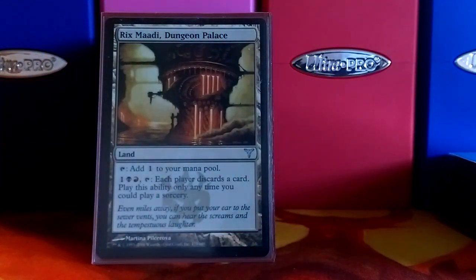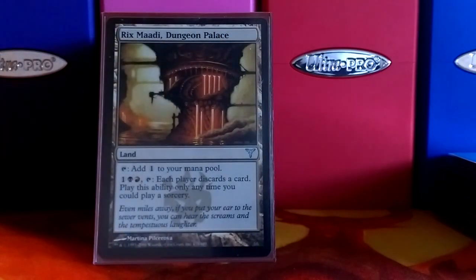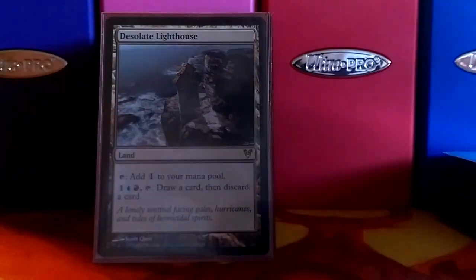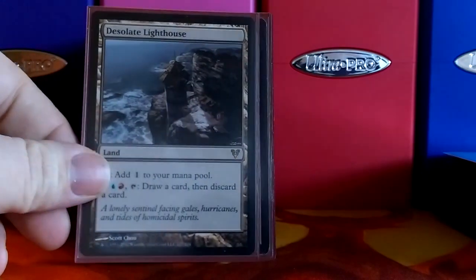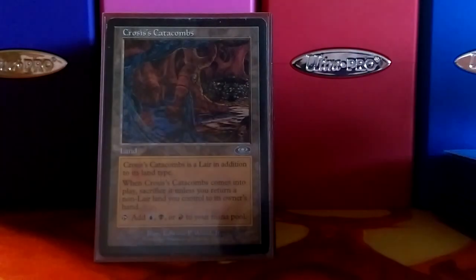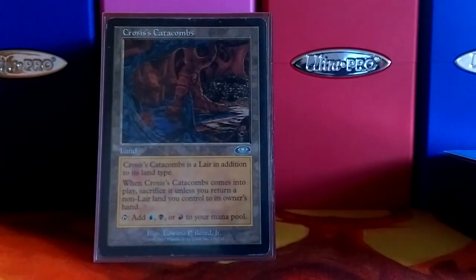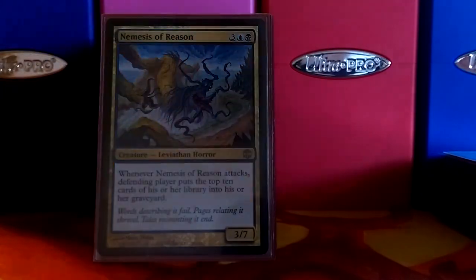This deck is based around Nicol Bolas' discard ability, so we've got Rix Maadi, which makes each player discard a card. Got Desolate Lighthouse — you also need to draw a lot of cards, so this helps with that. And Crosis's Catacomb is probably the worst land in this deck. I don't like it, but I can't find anything else to put in its place, so if anybody has any ideas, let me know.